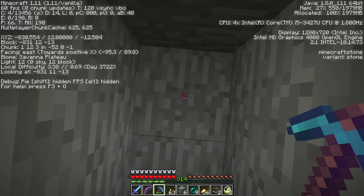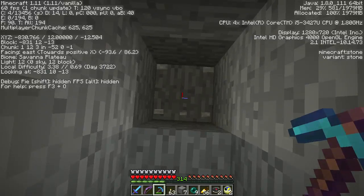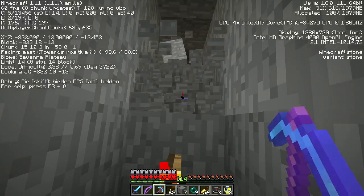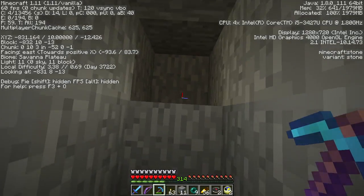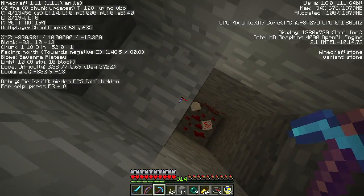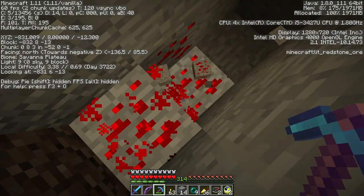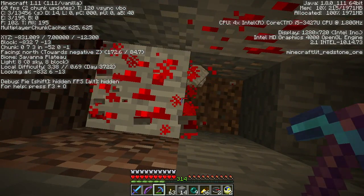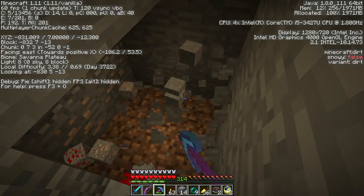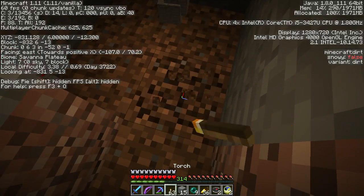I'm looking for right here. We are at 12, so this spot would actually work. Let's see if I can go down a little bit though. I want to get a little bit away from... yeah. Oh wow, I got some redstone soon. Need to take out a little area down here. There's some iron too - lucky, lucky, lucky! All right, so we're at 6, take this out.